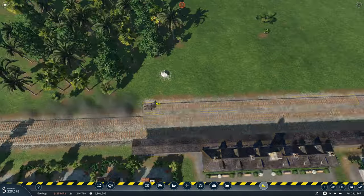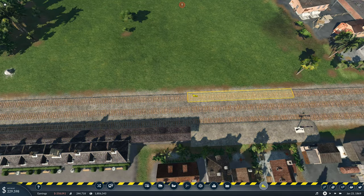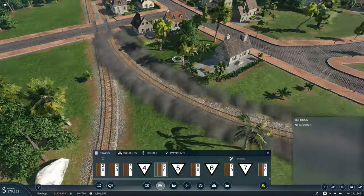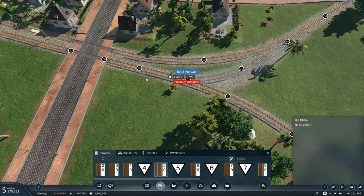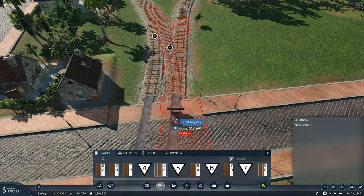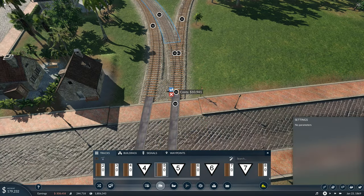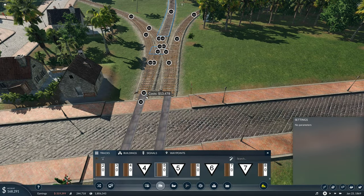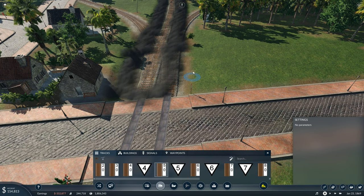We get rid of this track — all of this can go, not that though, that's the station. We'll get rid of all this, bring this track into that one. This track also needs to go into that one, which means there's going to be some crossing over, which is not ideal, but it should work for the most part. Plug that in like that. This track here is going to go into that track just there. Perfect.